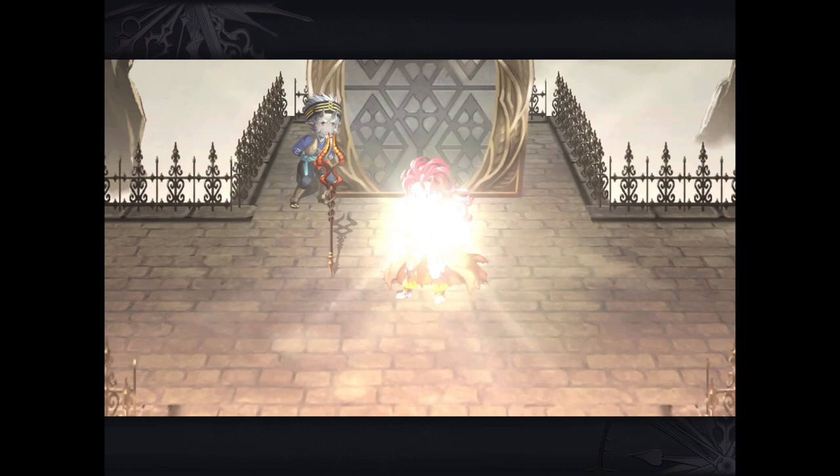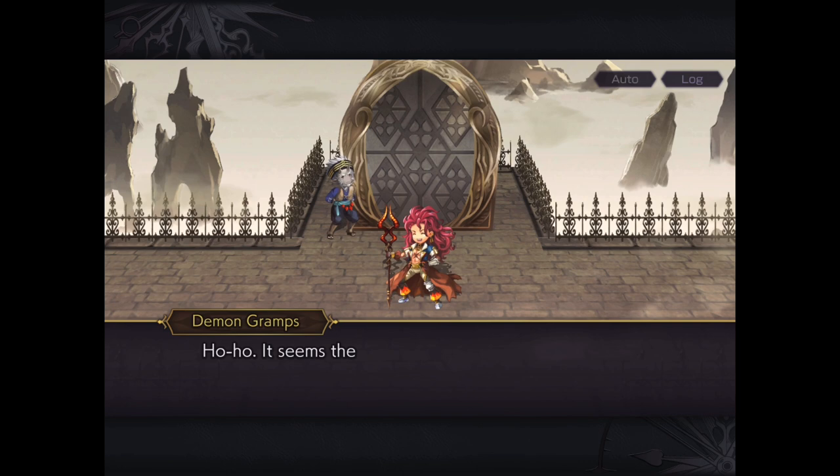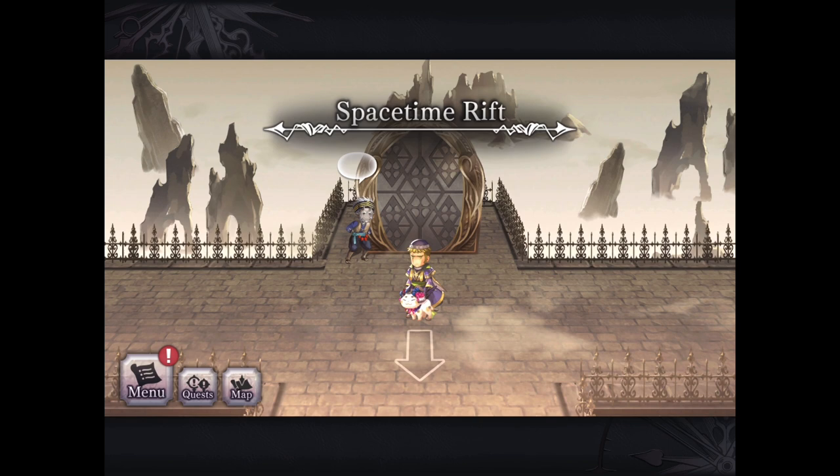We do get rewarded with 100 Chrono Stones and his True Manifest, which I'm looking forward to reviewing over the next few days. It did take me about 45 minutes to kind of figure out a viable strategy. At first, I tried to do some full-on attack just like some of the older Manifests, and that did not work very well here.